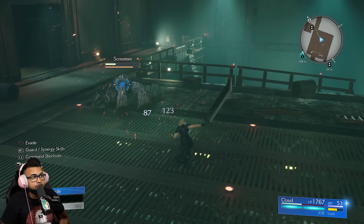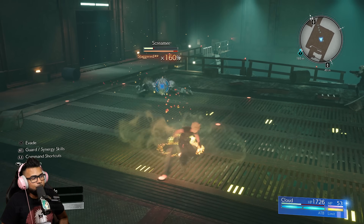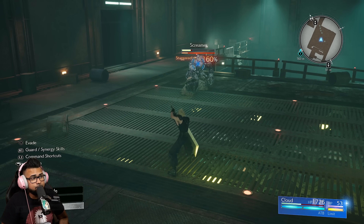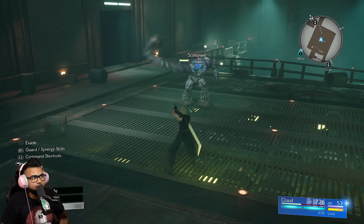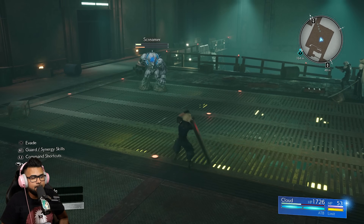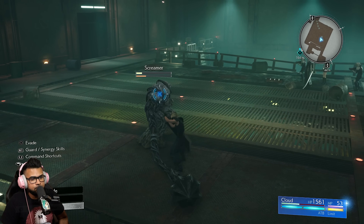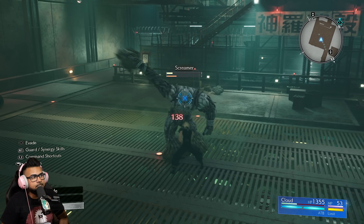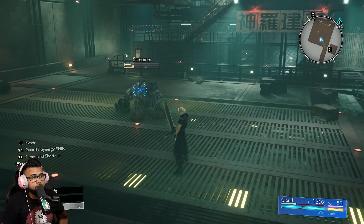That was a perfect R1 right there — you can get it with the quick tap of either input. I'm a little disappointed that the Punisher Mode spam has been nerfed slightly, because synergy moves are now tied to R1, which is also your block — so you can't just mash block to enter Punisher Mode the way you could in Remake. That mechanic no longer functions the same way since synergy skills are tied to R1.